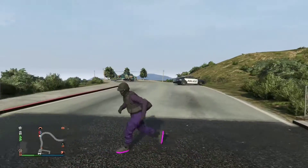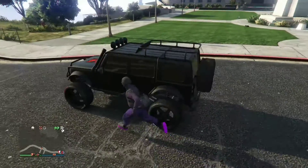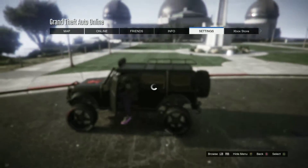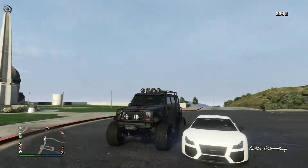So today's vehicle is called the Mesa. It's basically eighty thousand dollars on the Warstock vehicle page, but you can get it honestly for free — it's super easy. It's called the Mesa.